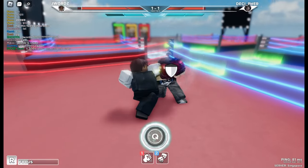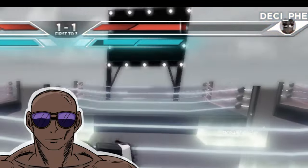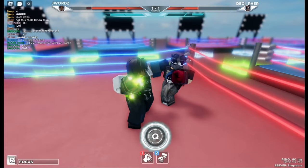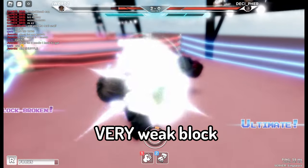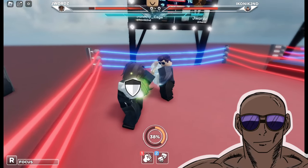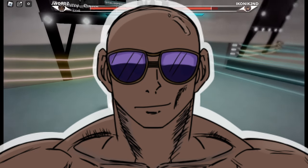Kronos has below average damage, which you can see almost clearly if you use Kronos a lot. Sometimes the attacks you deal only deal a pixel of anti-heal damage. This style also has below average stamina, slightly less than average block damage, a very weak block, and the biggest downside of them all: below average health. Think of it as the same disadvantage freedom has. And that's not everything about this style's downsides.